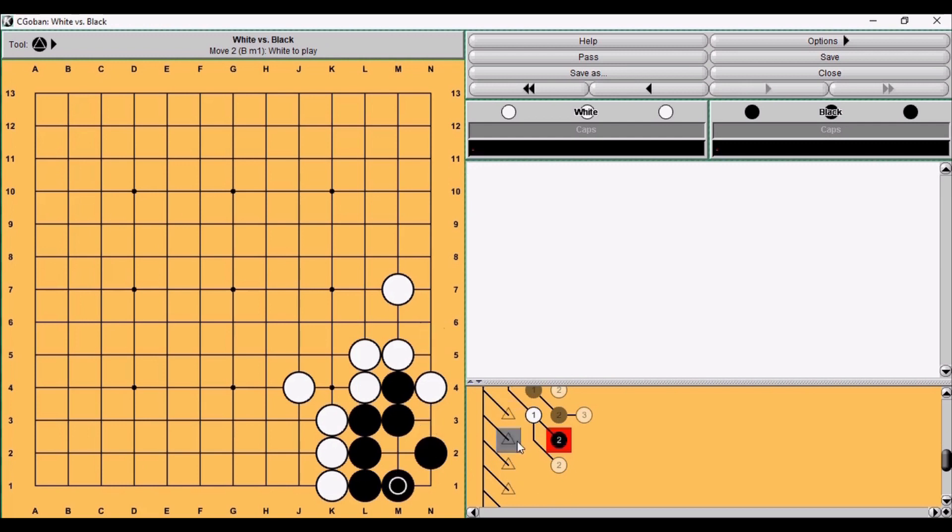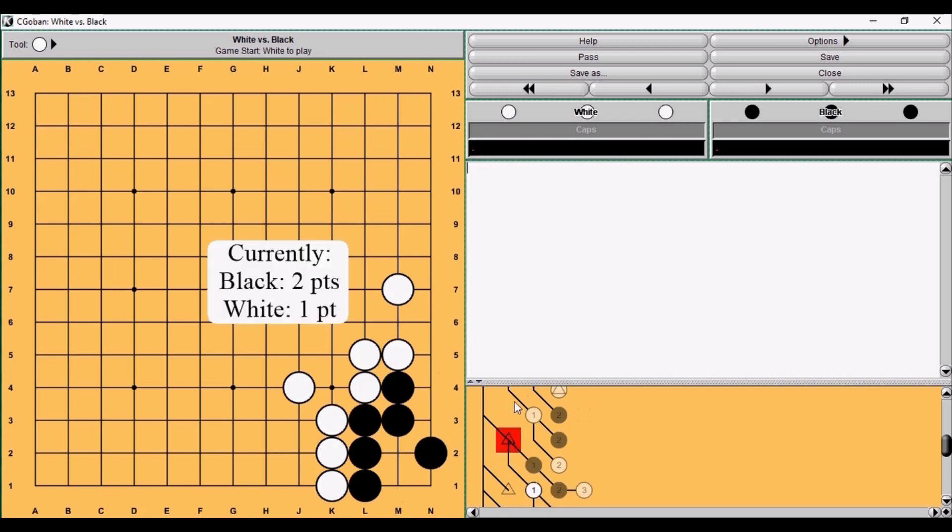So if we try to answer how many points black has in this corner right now, we should imagine it this way. Currently, in fact, black has two points in this corner and white has one point here. Now we can maybe figure out the value of this sente move — or rather of playing here for black, because for white it is sente. But it would often happen that white is busy playing elsewhere and finishes in gote, and then black needs to know if it's a good time to descend here.